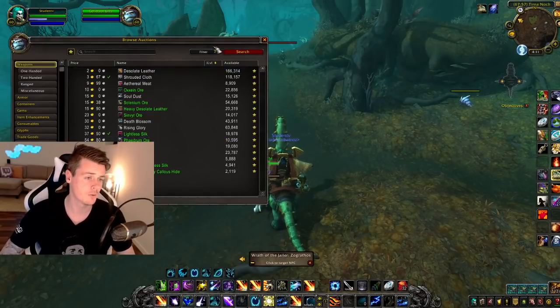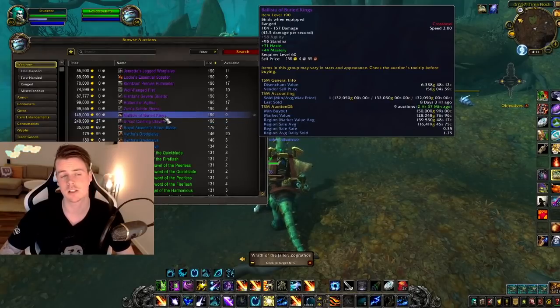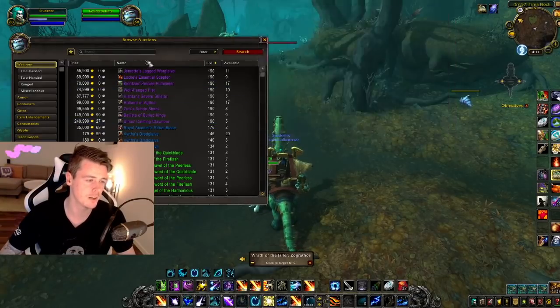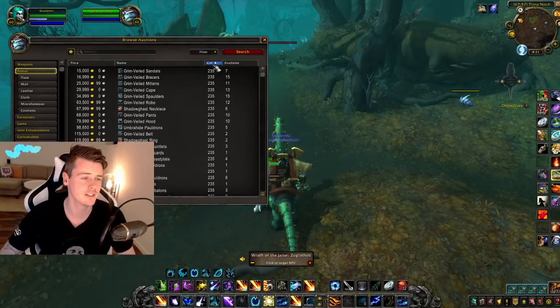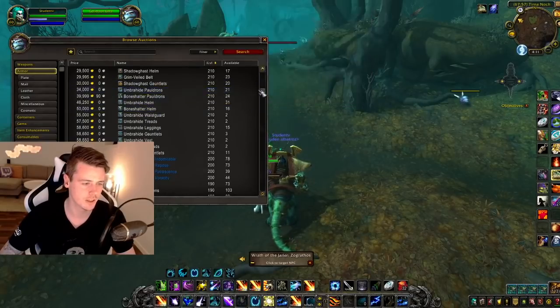On my realm, for instance, some of the weapons like the Ballista sold for 150k, and the Claymore right here is 250k. Some of these were as low as 30,000 gold. The armor pieces are kind of the same — with the epic ones, a whole bunch like the crafted ones.